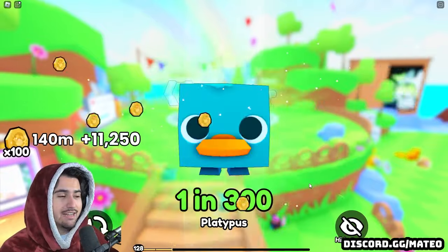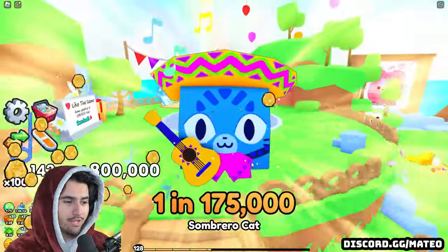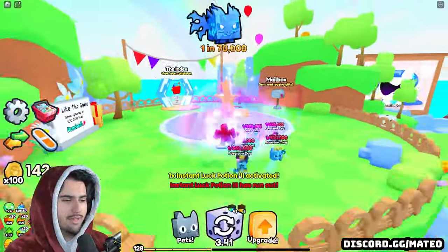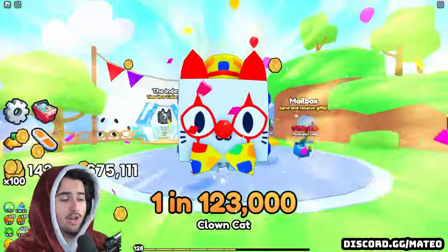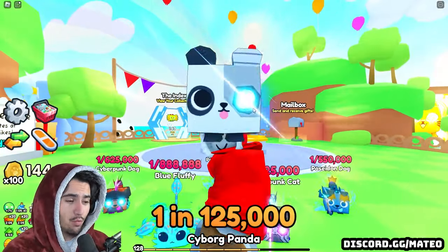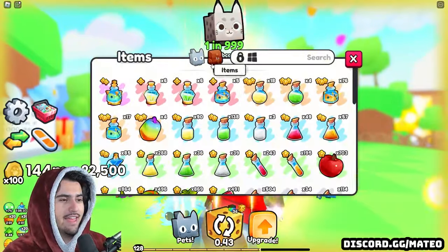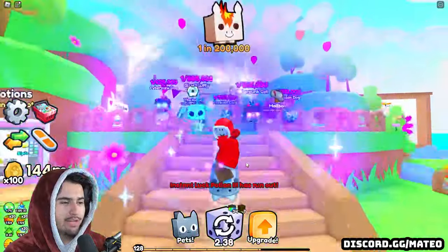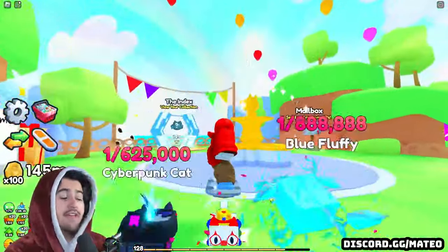I was not expecting that — I think that is the best one we got without any luck boost at all. We get a one in one hundred seventy five thousand sombrero cat. Pop the instant luck potion three again and see what we can get — we get a one in one hundred twenty three thousand clown cat. Again, another new pet, actually a one in one hundred twenty five K. Very good, we will definitely take that. And then finally, our last instant luck potion three — let's see what we can get. We get another clown cat, one hundred twenty three K. Very good.